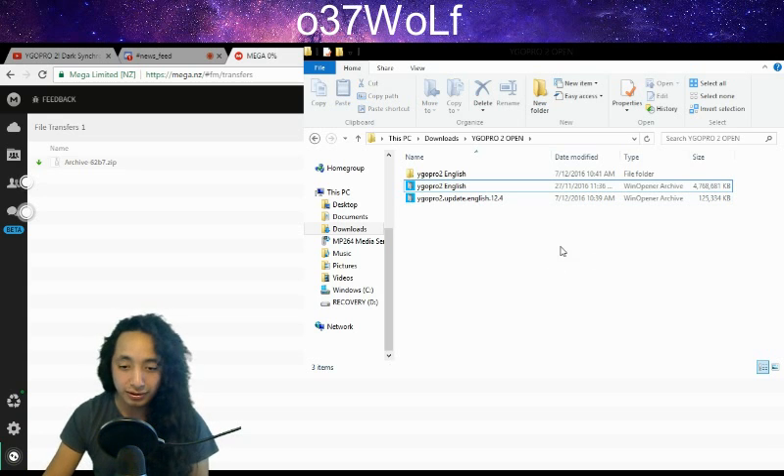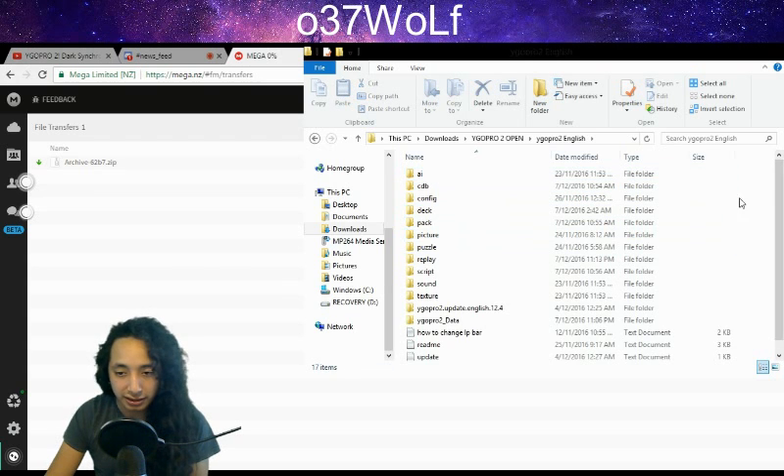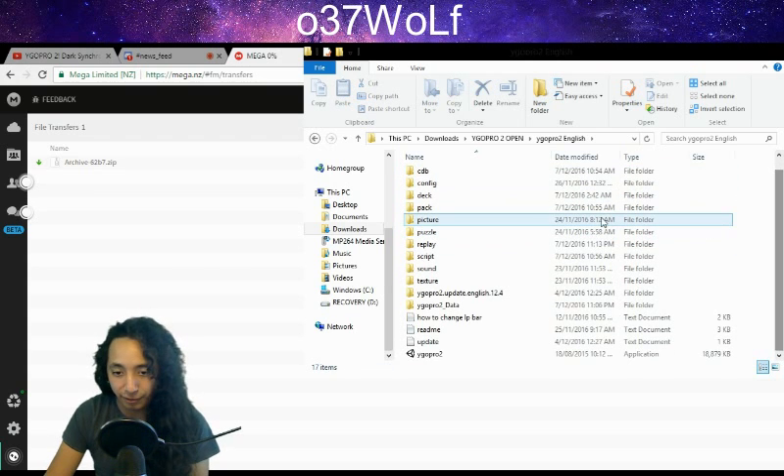What you want to do is click extract here, so it'll open up the files in this folder instead of you having to redirect and find them again. You get a folder with all the uncompressed files. Then you just double-click on it to open up the game, and that's how you do the first installation.